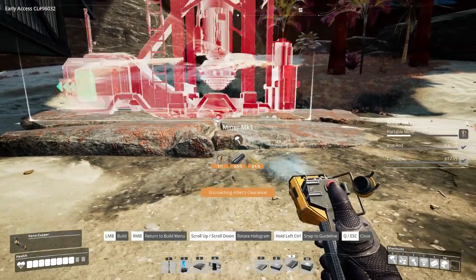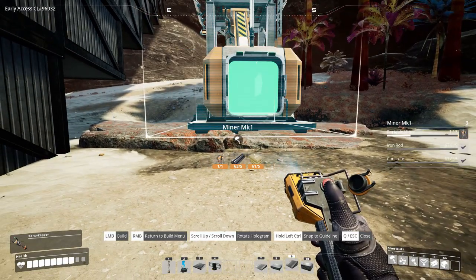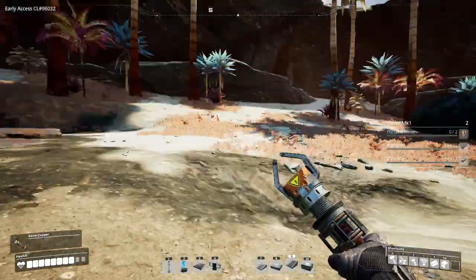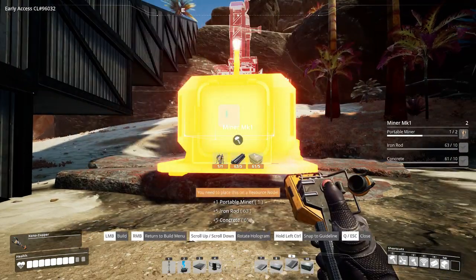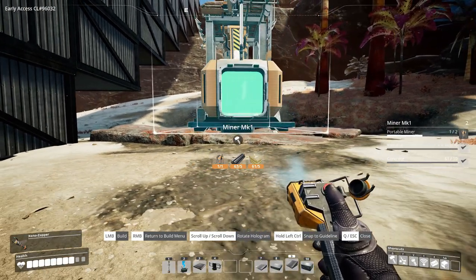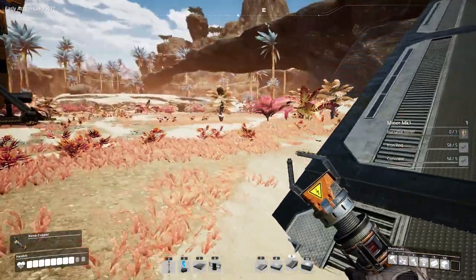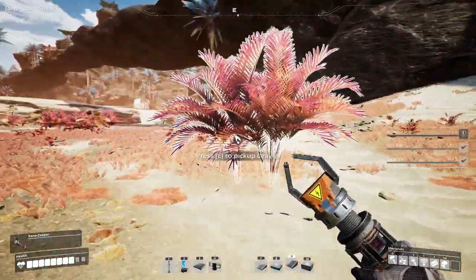We're going to take this miner, rotate it using the scroll wheel, and go ahead and place it there. This ramp is temporary. I'm actually going to adjust it slightly because I'm very picky about how I build things — I'll have it face like that. Beautiful, now it is in alignment with my ramp. I'm going to go ahead to my other resource nodes and do the same.